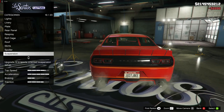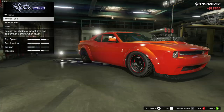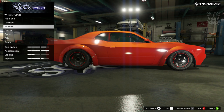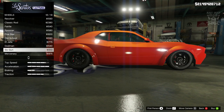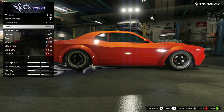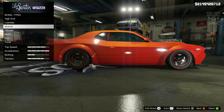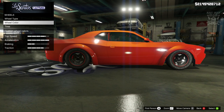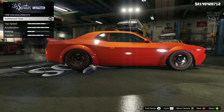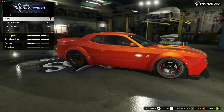For suspension I'm going to get the competition suspension, transmission we're going to get a race transmission, and for the turbo we're going to get turbo tuning. For the wheels, the stock wheels are actually really cool — I don't think I want to change them because I don't think anything is going to look better. We get a little red trim around the outside which is sweet, so we're keeping them. We can't change the wheel color, and we've already purchased bulletproof tires.